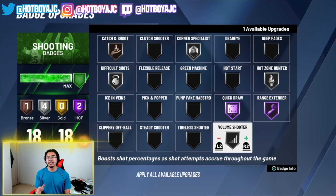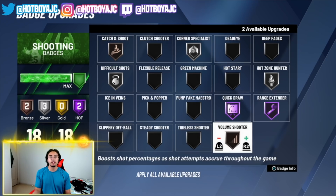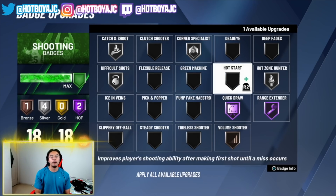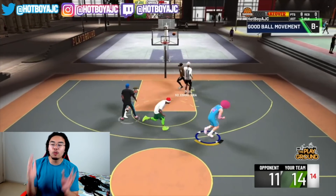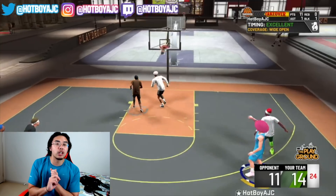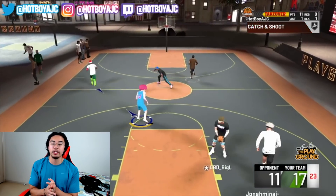Stick to these seven badges. If you still have badge points left over, feel free to upgrade them further — like Silver Catch and Shoot. Now let's get into how to actually use this jump shot, what's good about it, what's bad about it, and who I recommend it for. Welcome to the film room — we're going to go through the good things, the bad things, who I recommend it for, and the best time to release it, especially if you have no shot meter.